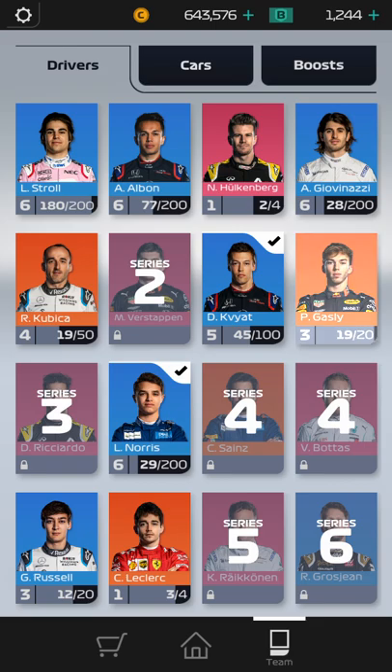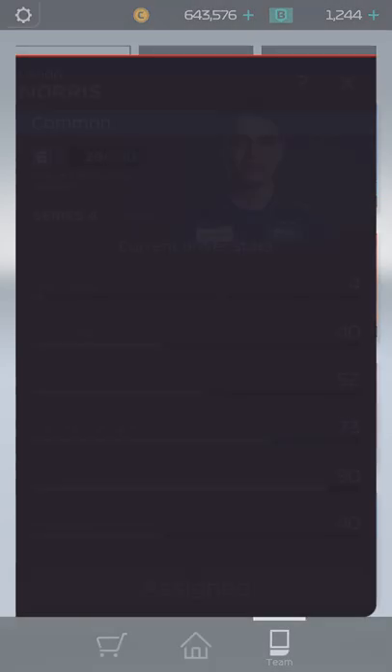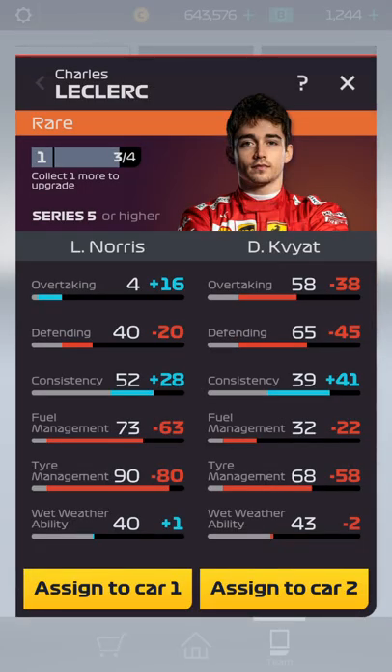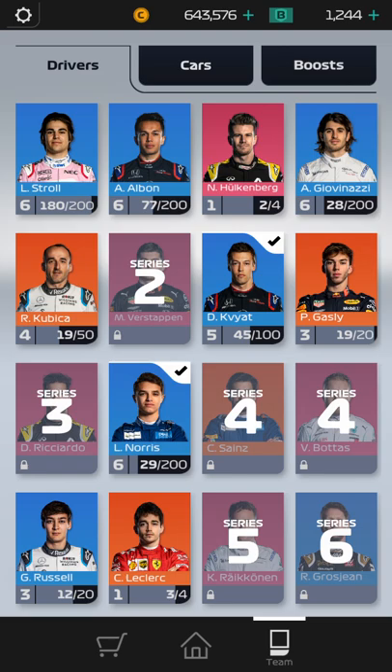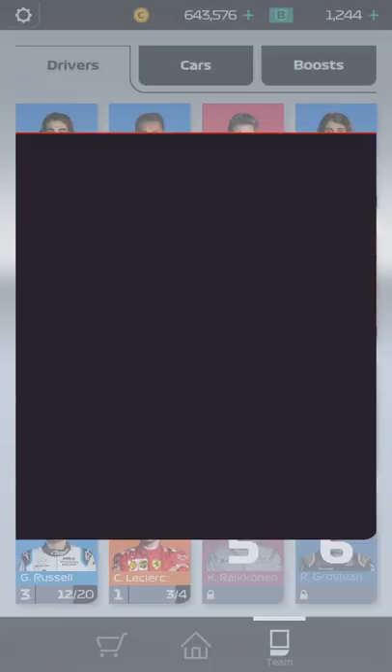I have Kvyat. I got Pierre Gasly — you can see his stats aren't that good. His tire management is pretty good; if I can get that a little bit higher I might use him over Kvyat. And Lando Norris, I'm using. I just got Charles Leclerc — however it's pronounced — and at level 1 rare he's not that good of a driver. I just raced somebody with George Russell, and George Russell finished last, so I'm not sure if that means anything.